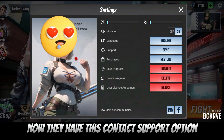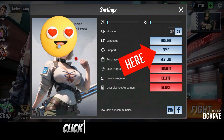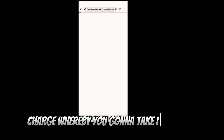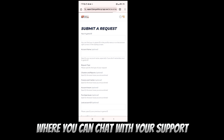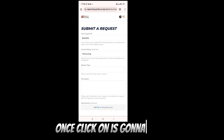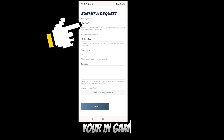They have a contact support option over here — you'll see it says 'support'. Click on the send option and it's going to take you to the support chat, where you can chat with support on their website.